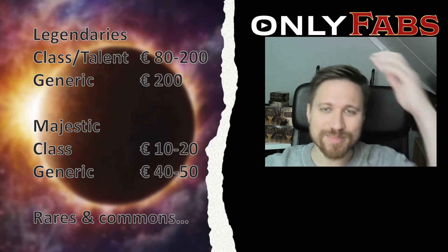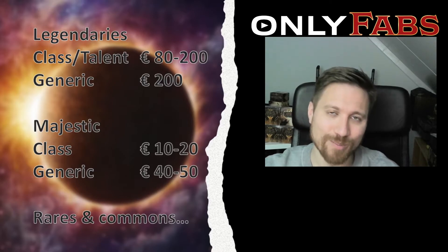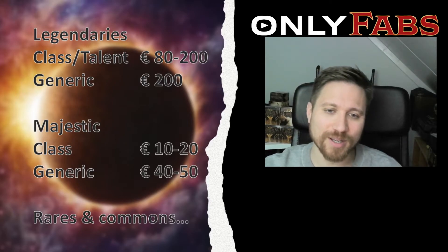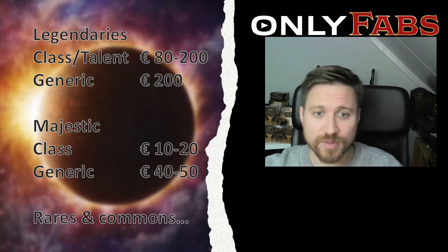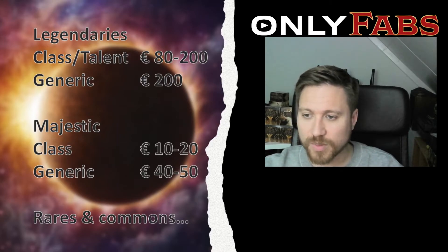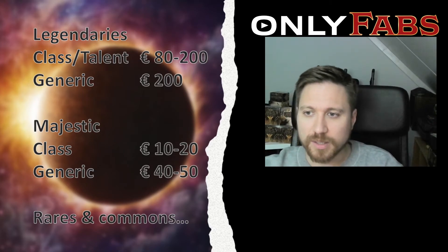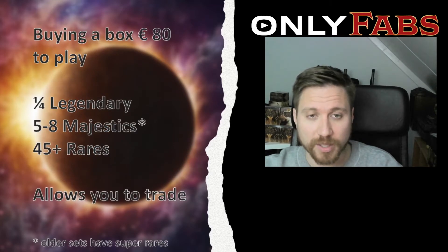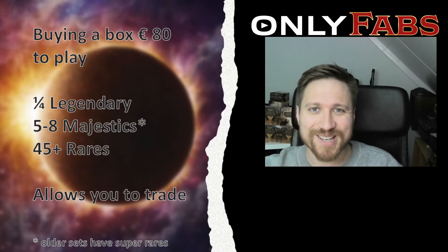Class majestics only perform well in your specific class, so they have a lower price point than generics, which are more sought after and appear in every competitive deck. Generic majestics cost around 40 to 50 euros, while class majestics are more like 10 to 20. Keep these numbers in mind when considering buying a box or a case to improve your chances at a legendary.